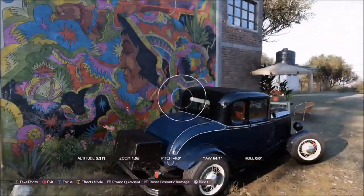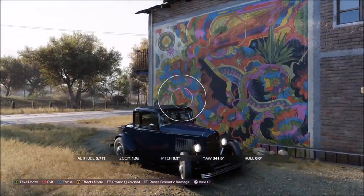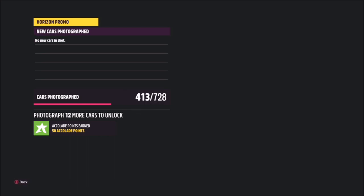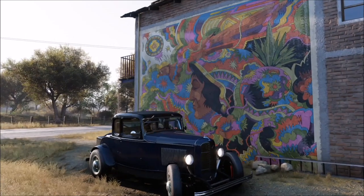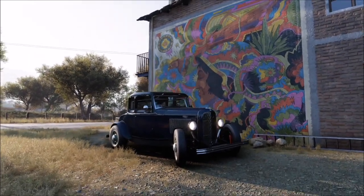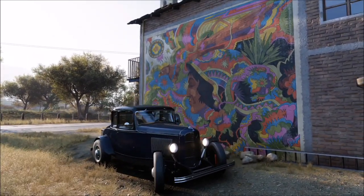Just on the main road part beneath the dirt road. What you want to do is take the photo of the Ford in front of the mural. It will pop up with two tick boxes — one saying you're in the correct car, and one saying you're in front of the correct mural at the correct location. And it's as simple as that.